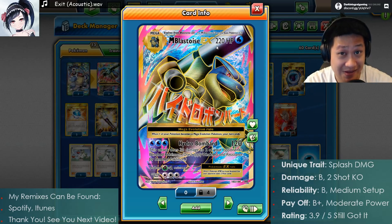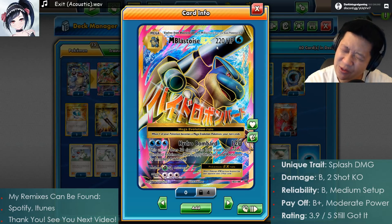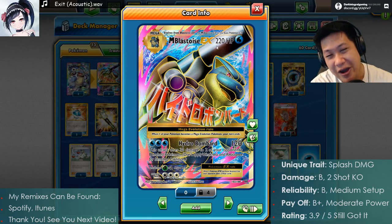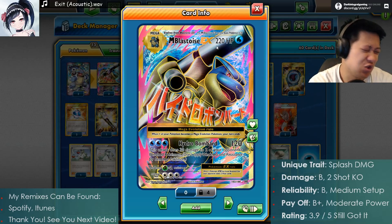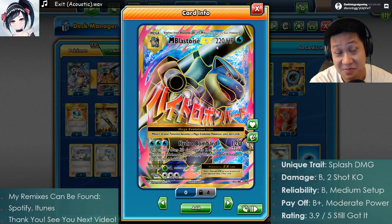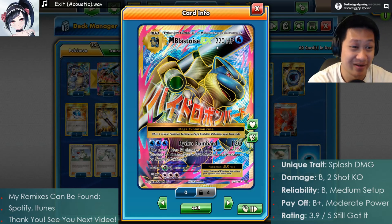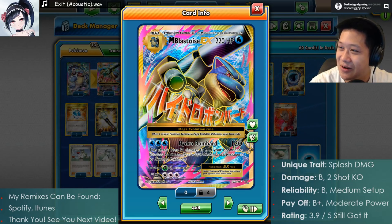I have to give the edge to Glaceon, which I rated yesterday - Glaceon has big giant one-shots. Blastoise, you don't have it. You have splash damage, which is a different strategy still. I'm more scared of one-shots, but Blastoise you still got it in you. You were the very first Mega Pokemon and you're still here, so you're still gonna be with us for more couple more years. Man, I hope you stick around people longer. That is all now.